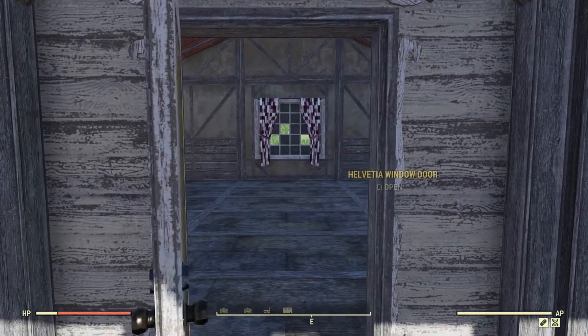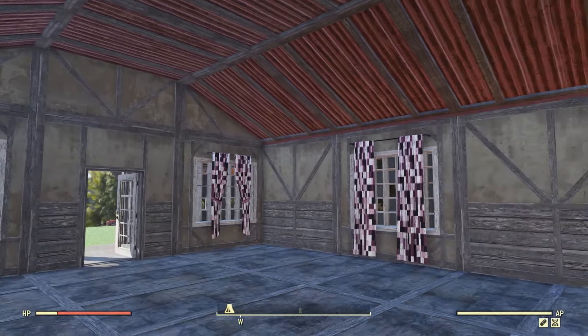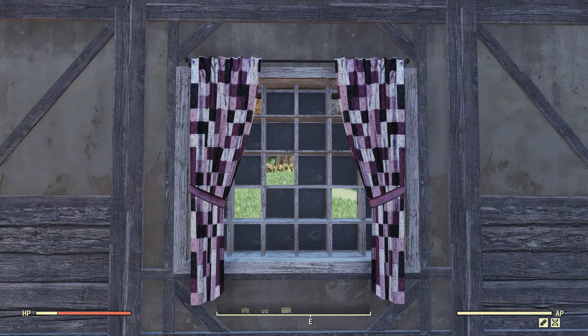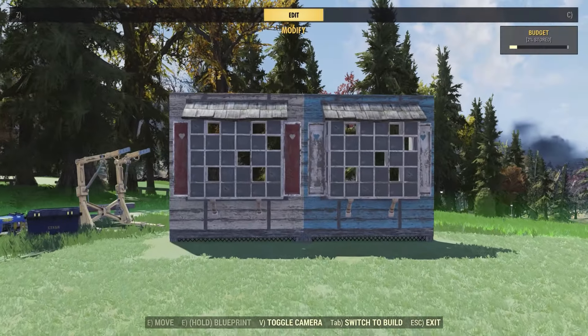Going inside, I really like the roofs — I like how the bottom is red. Here are the curtains: we have the long version, the smaller version, and over in the back we have the wide version. Overall I think it's a pretty nice camp kit.